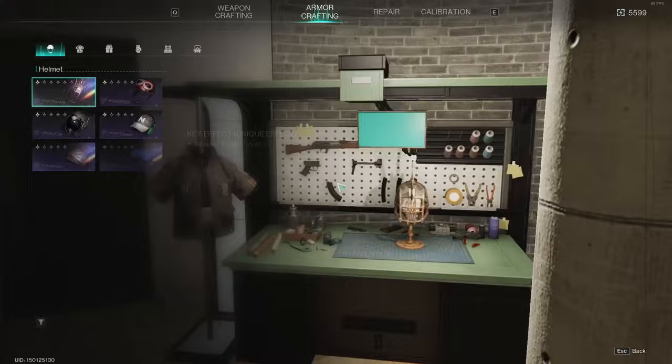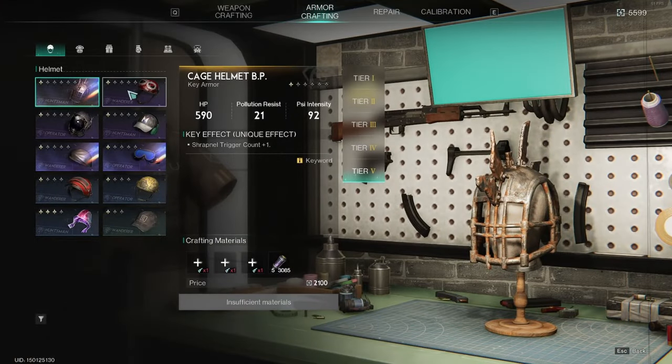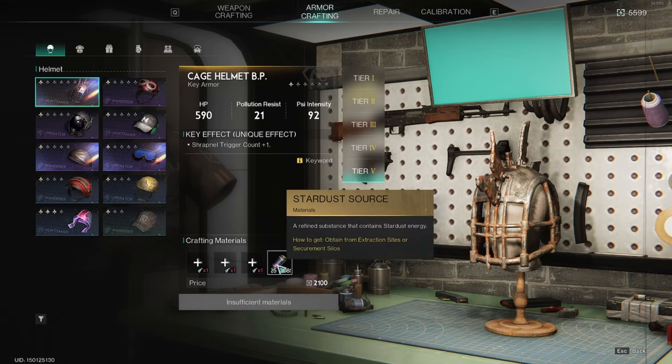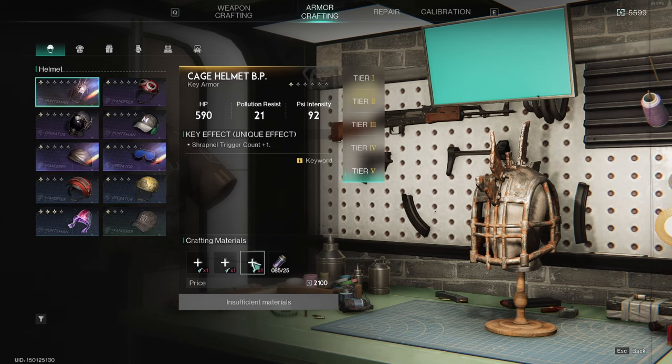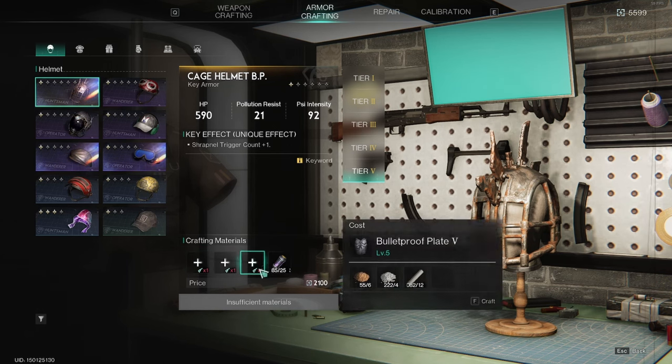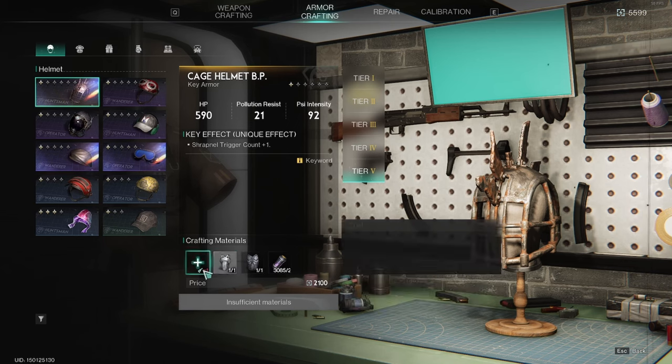Workbenches get better as you progress through the game. If we go ahead and click G, it'll enter us into the menu. Your armor can be built up to tier five as the maximum. Clicking through, it does change the stats of that armor piece you're intending to build. You can also see at the bottom what crafting materials are needed and how much link energy it's going to cost. To build something, you click into each box, press F to fill it, and then hold down the F button to go ahead and build that piece of armor.